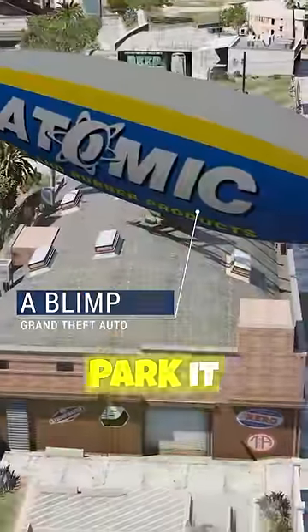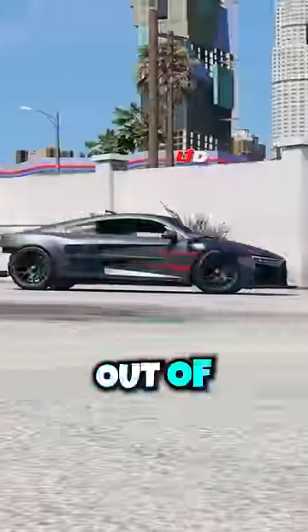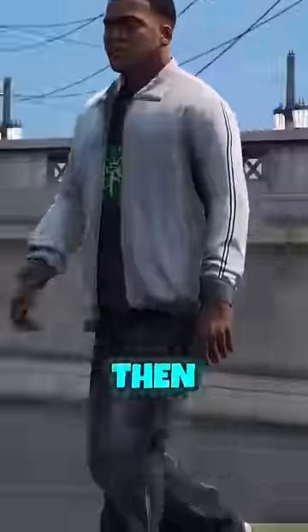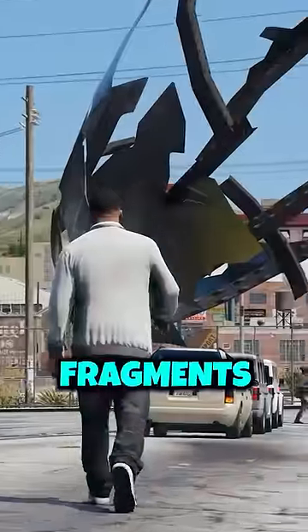If you have a car stored in your garage, call for a blimp and then park it nearby. Then take your car out of your garage, drive to the impound lot, and the blimp will relocate. And when you go to call for it, there's just pretty much a big explosion. Then if you walk around, you can see fragments of what was the blimp.